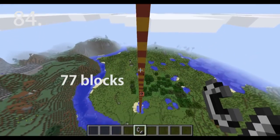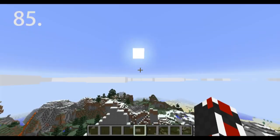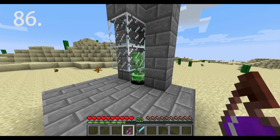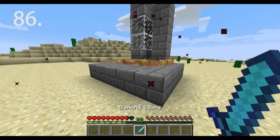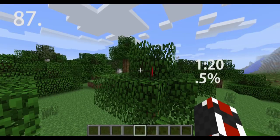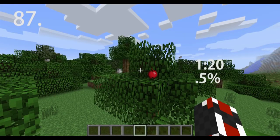TNT will fall 77 blocks before exploding. Day and night cycles are each 10 minutes long. When killing a cluster of mobs with splash potions, as soon as you throw the potion quickly switch to a sword with looting on it — this will double the drops with no damage to the sword.